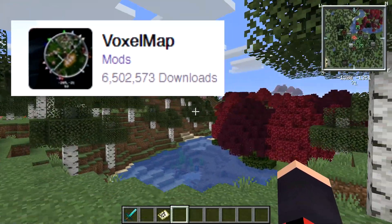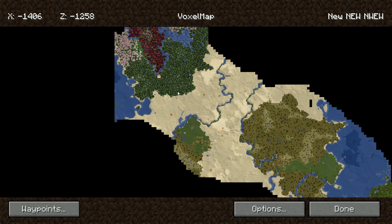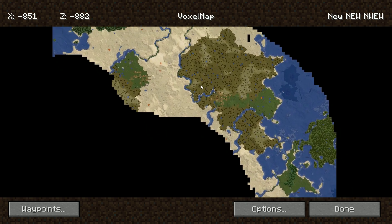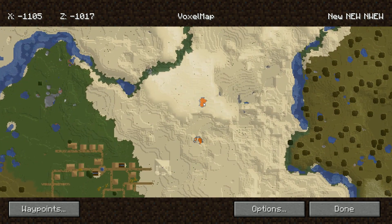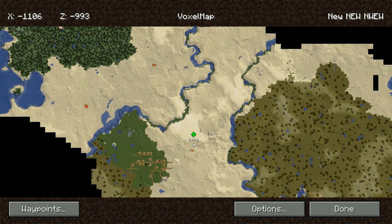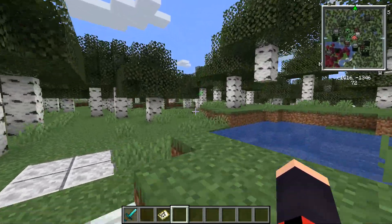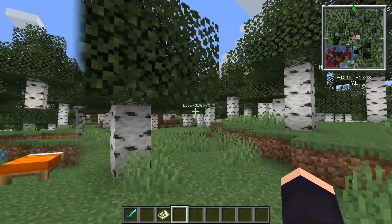So coming in at number 10 is the Voxel Map mod. Voxel Map is a mini map and a world map mod that makes a great effort to be accurate to the colours you see in the world. It will display your surroundings or view the entire explored world as you venture on. This mod is very useful for setting waypoints and saving locations you want to visit in the future. It can also help you find your home and your last death location so you can retrieve your lost items.